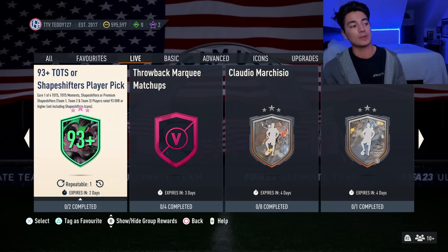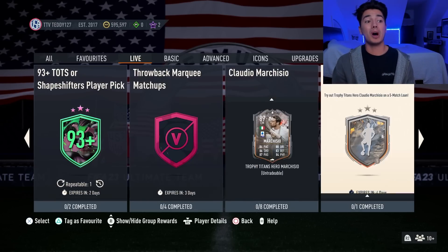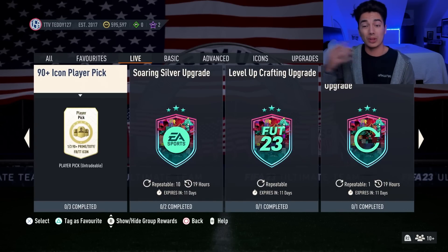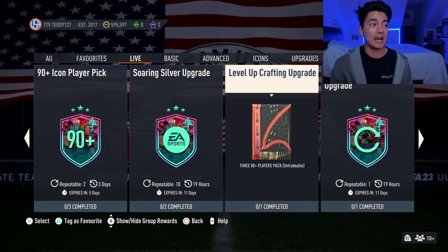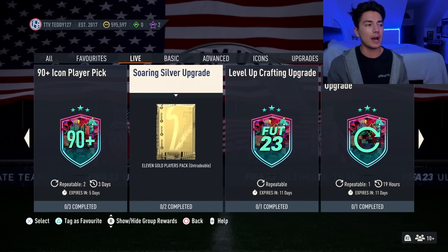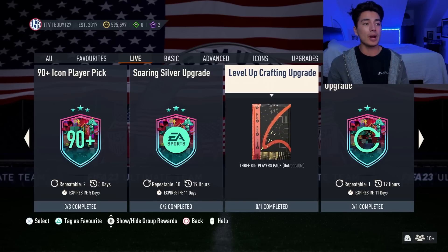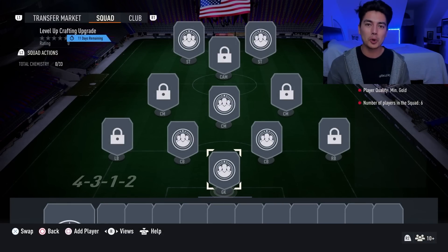The 93 plus team of season or shapeshifter player pick SBC refreshed and some of our fodder went up in price because of that. We bought some high rated fodder and some team of the season cards — if you were in the VIP discord or the free trading discord, it was posted in there. These upgrades are back: the 380 plus player pack and the soaring silver upgrade, which you can do 10 times every single day, making silver cards good for trading again. You can basically craft Savonier for free if you have a decent amount of silvers in your club. The level up crafting upgrade is a 380 plus player pack and it takes just six gold commons.